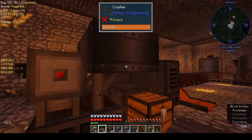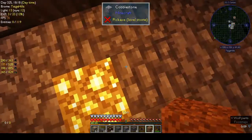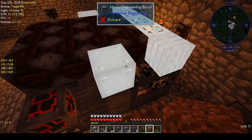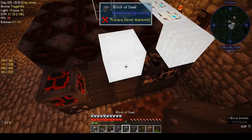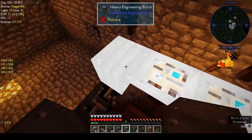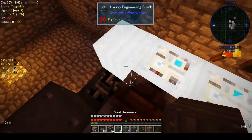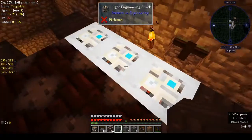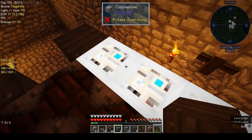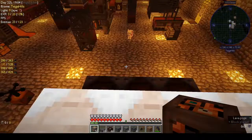You're probably thinking there's something different over here — I'll explain that in a second once we've built this, because I made the crusher a little prettier. We need sheet metal here — not sheet metal, a block of steel on these two bits. Sheet metal here and on the other end, and these are engineering blocks — probably the light engineering blocks again.